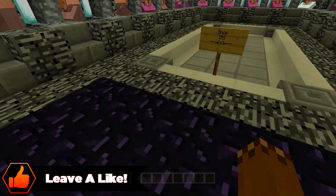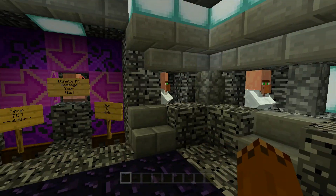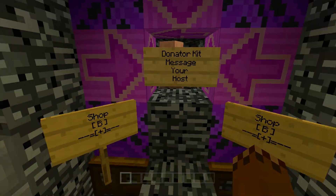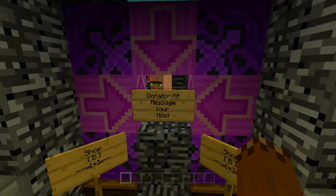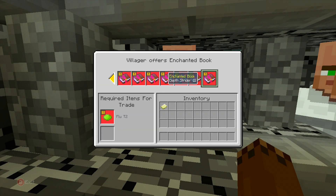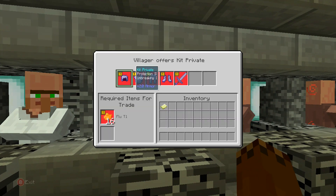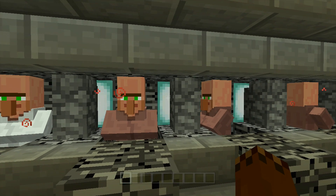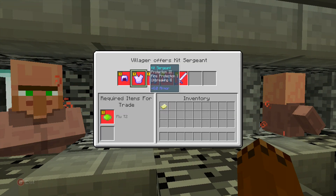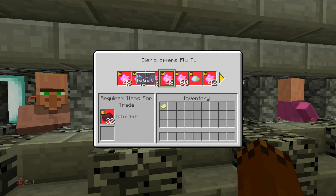We'll go into the shop as well and show that off. You come to here and there will be modded villagers everywhere. There's a donator kit — pretty cool — so you can get like enchanted books, more enchanted books, armor, and tons of nice modded things using what looks like a green dye currency.